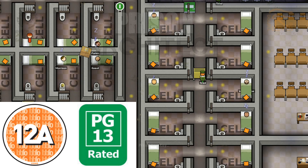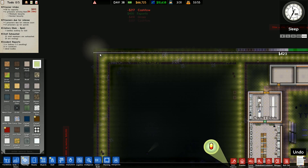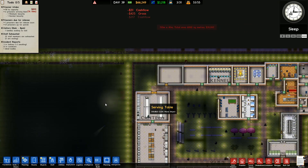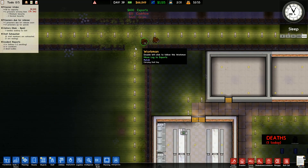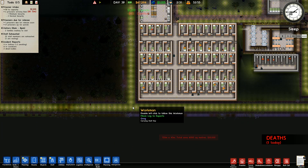Hey folks, it's Rivgar here. Welcome back to Prison Architect. Everything is done — I just need to join these fences in a minute. I'm not quite ready to do that yet; I've got those going around the outside.